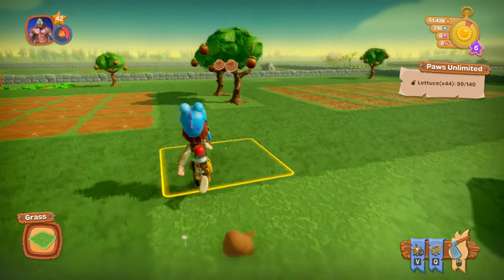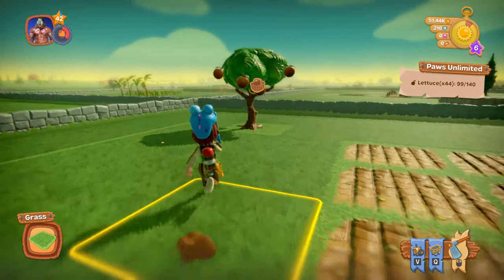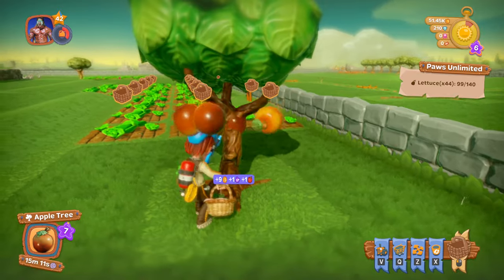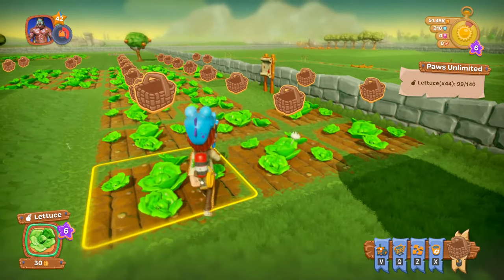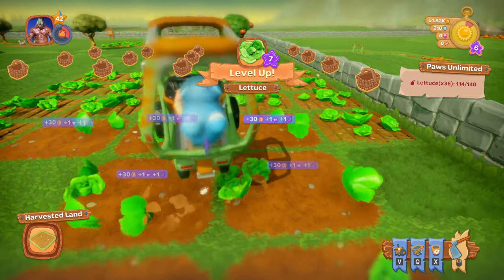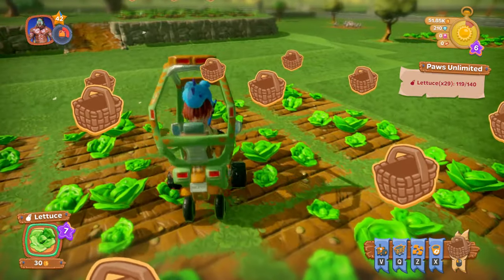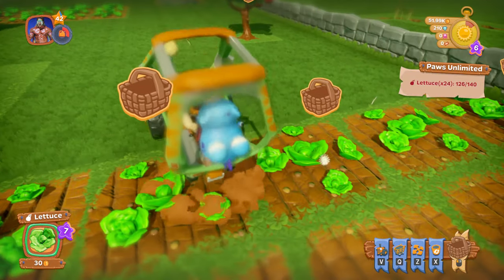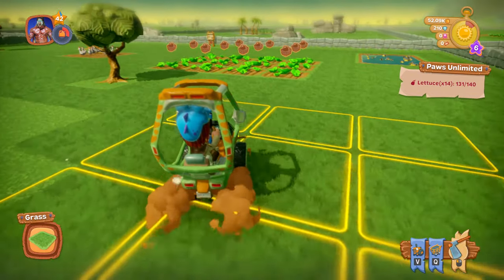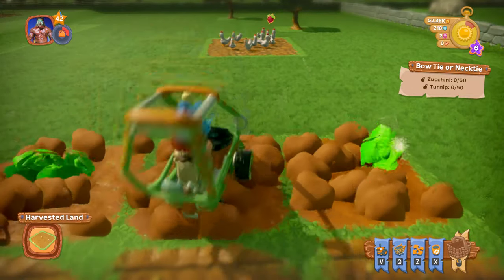We got some stuff over here we can harvest. We're eventually going to want to move all these trees so that they're close together — it makes it a lot easier to harvest the trees. Right now we have everything spread out pretty far, which is not fun. Harvest some more lettuce. Level 7 on our lettuce. 126... two more here, we got some more down over here. And we have some animals too, we probably can harvest some of our animals. Look at that — we finished, guys. Mission accomplished! Woo-hoo!